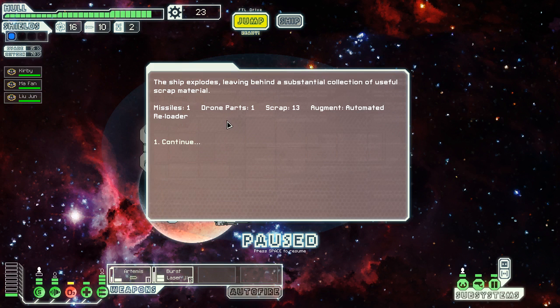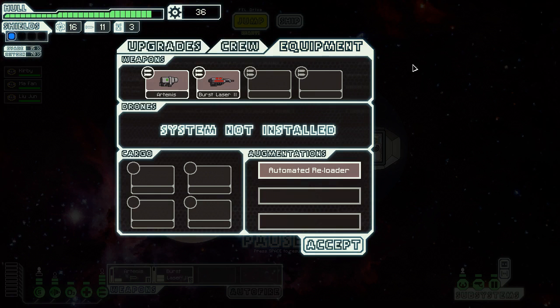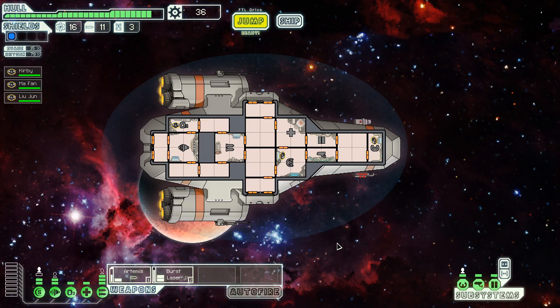I actually got an augmentation — an automated reloader that improves weapon reload speed by 15%. That's much better. I usually go for that if I get it. If you don't want something, you can sell it at the store.